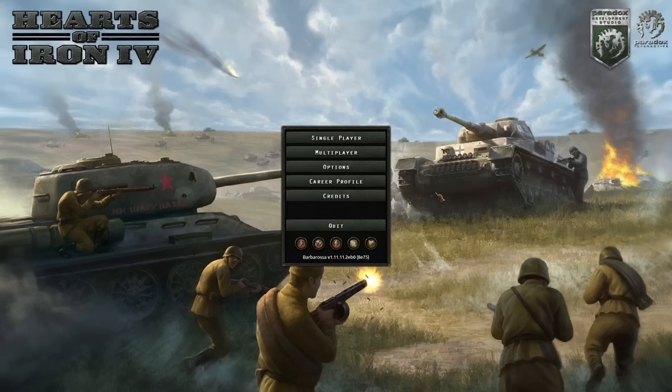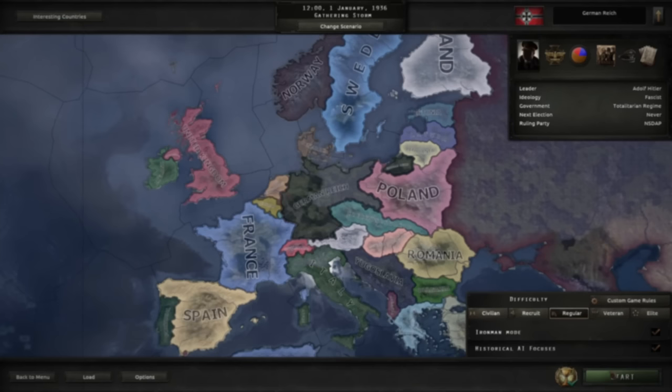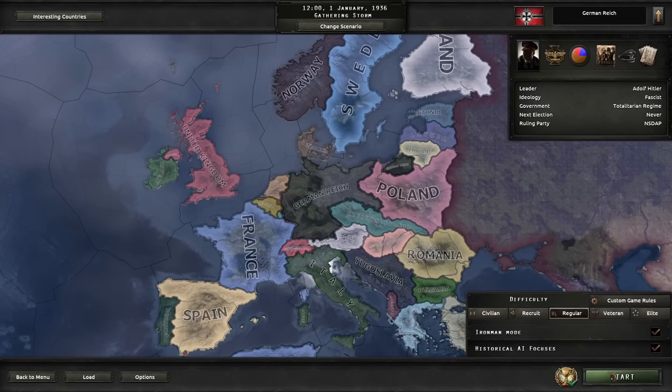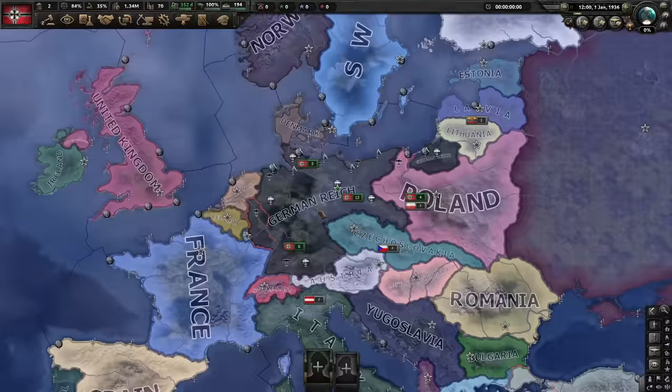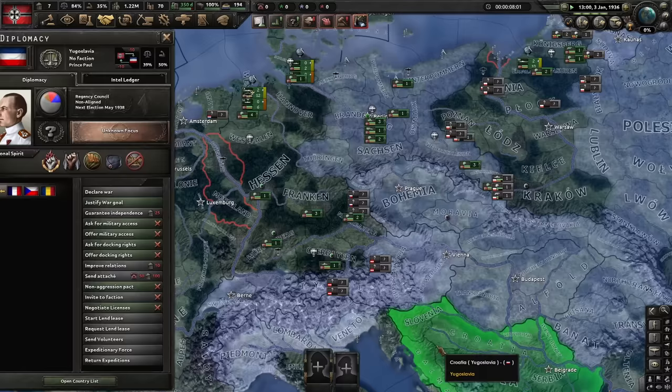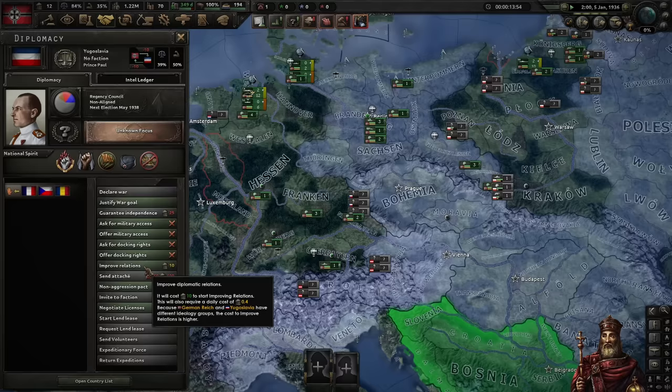As per the rules of speedrun.com for the formable nations category, this run is going to be played with Iron Man and historical AI enabled. I'm also not allowed to go beyond game speed 4. I've recorded the run in version 1.11 with all DLCs enabled, but only Waking the Tiger is a must-have. Our setup for this run is fairly simple, and that's by design. We have an event coming up early that involves RNG, which depending on the outcome might force us to reset the run. The first thing we do after unpausing the game is to recruit 12 new infantry divisions. We also build some additional military factories, but that's just to get rid of the notifications. Afterwards, we wait until we've accumulated 10 political power and improve relations with Yugoslavia.